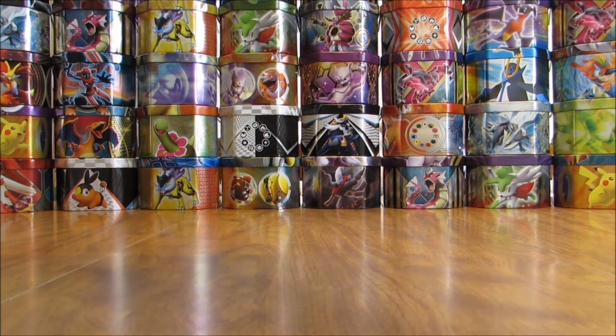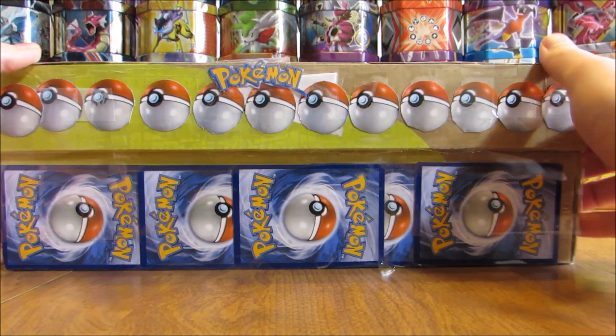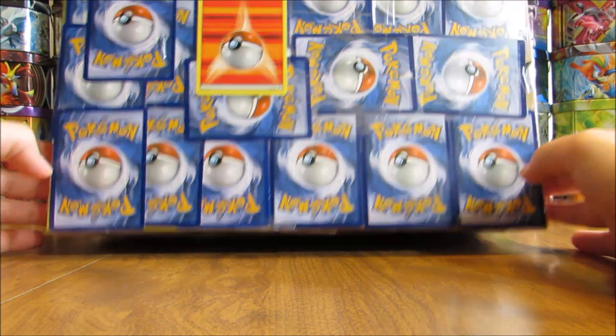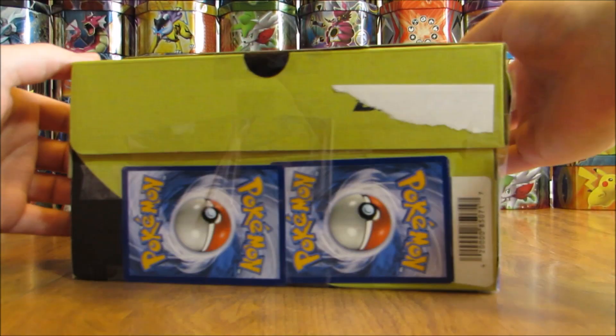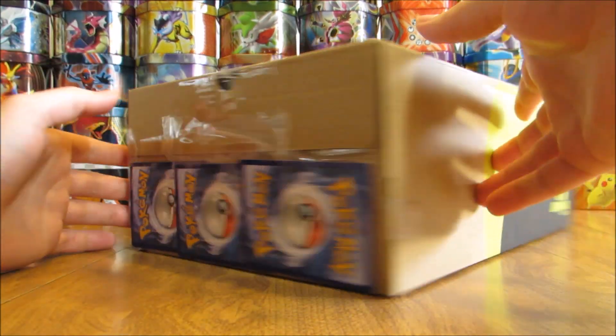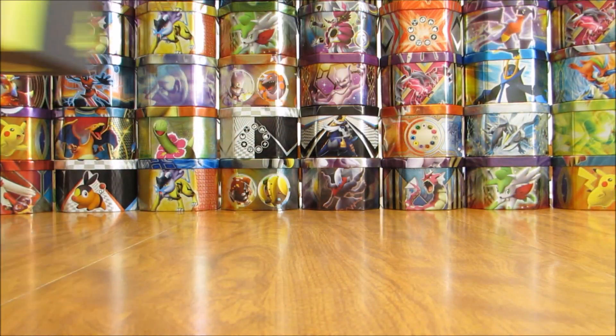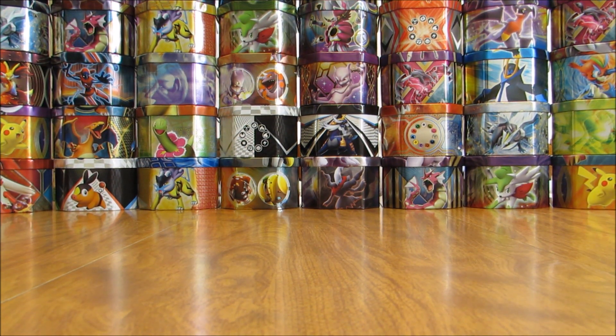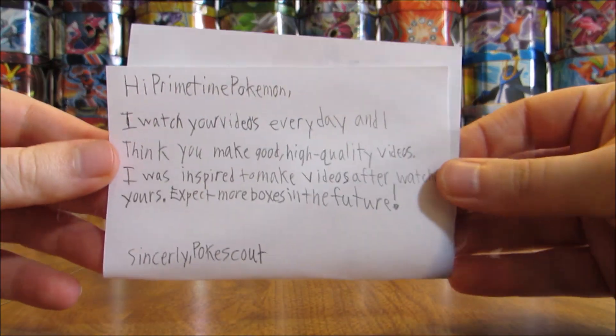Alright, so I have everything taken out of the huge box, and inside here is another box to open up. It's like a shoe box that they put Pokemon cards on — pretty neat design on there. There's also a note that I'll read shortly. It looks like it may have been a soccer cleats box, so I'll set that aside. I'll open it up — I'll read the note first.